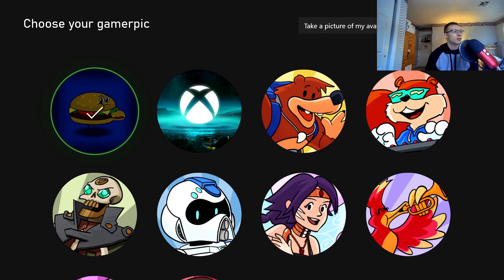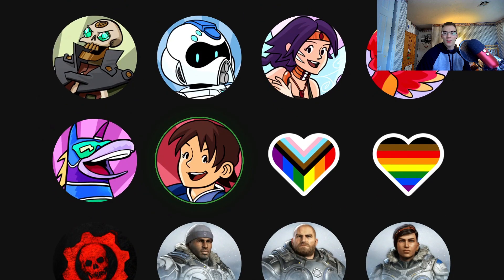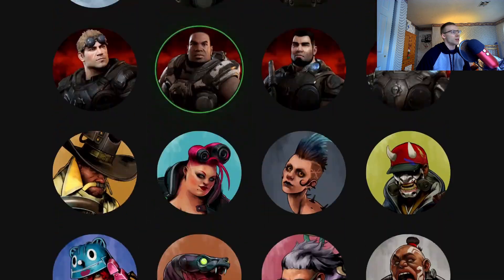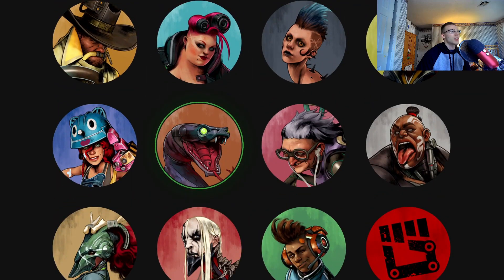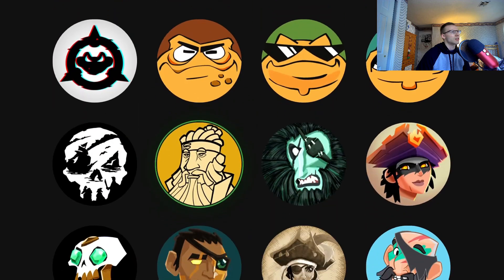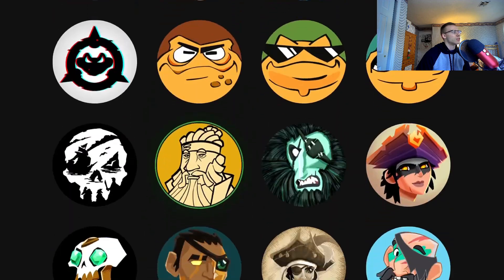From here, this is the list of Gamer Pics. As you can see, mine is a hamburger eating a hamburger — I thought that was very funny at the time and just stuck with it. They have so many in here that you can go pick up for yourself. You've got some Gears of War stuff, and I'm not sure what game this one is — maybe Apex? No, that can't be Apex. There are some frog dudes.